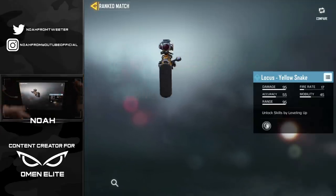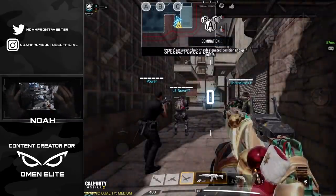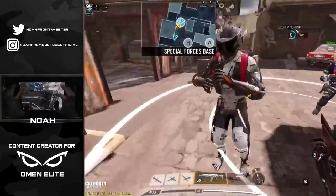So essentially the Locust is now a free-to-play weapon as long as you can get up to the Pro 2 tier, which honestly isn't too much to ask for. I've played a couple of ranked matches and I've got about 46 points until I level up to the Pro tier division, so we'll hop into a couple of games and then once we unlock the Locust, drop some nukes with it. Jumping into some Crash Domination — it should be fun.